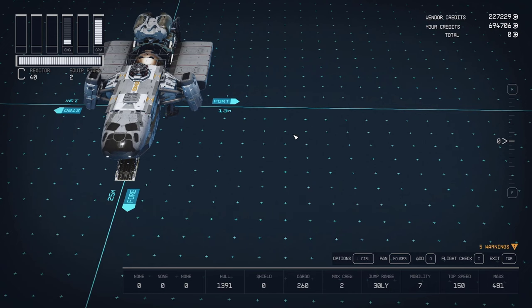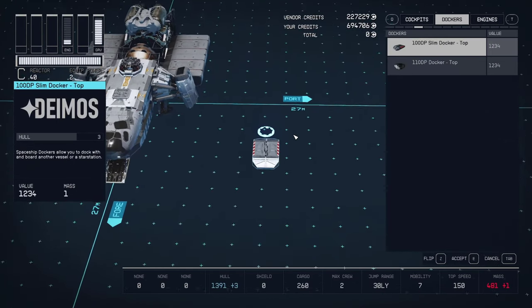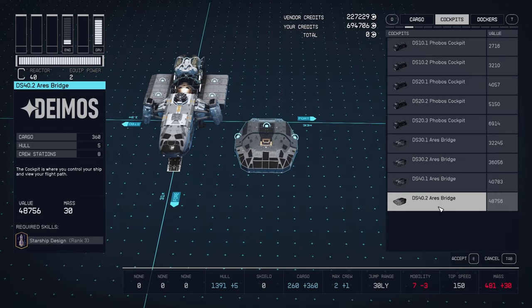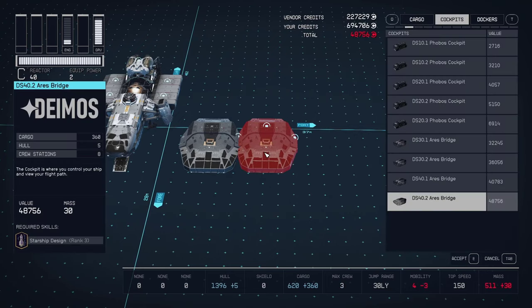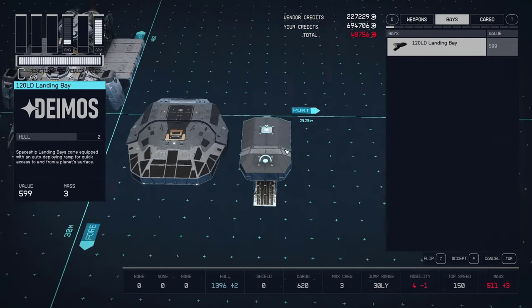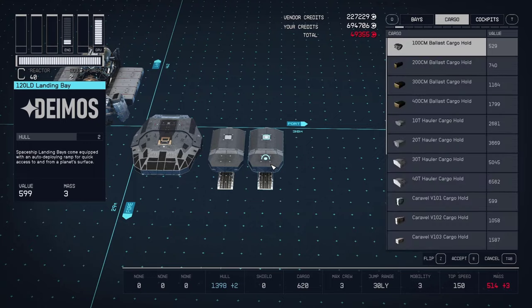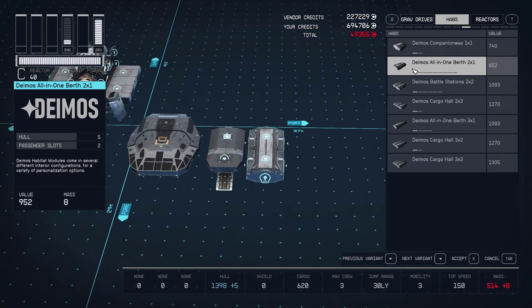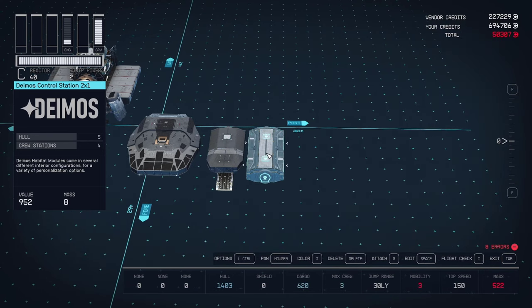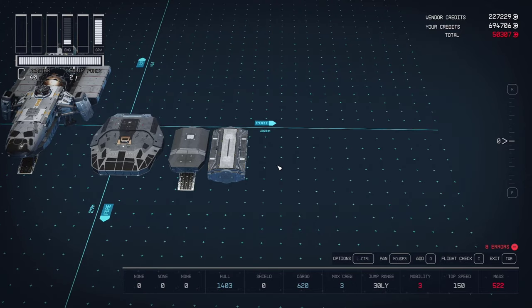Now let's go shopping. We're starting with our bridge — we want the Deimos Ares DS 40.2. This amazing bridge is perfect for this build and gives us eight crew stations on one module. Next, we need our landing bay — there's only one to choose from, so let's grab that one. For our one and only HAB, we're going with a two-by-one control station. The reason we use this specific HAB is it gets us more crew stations. The more crew we have, the more we can pump up those stats on the ship.